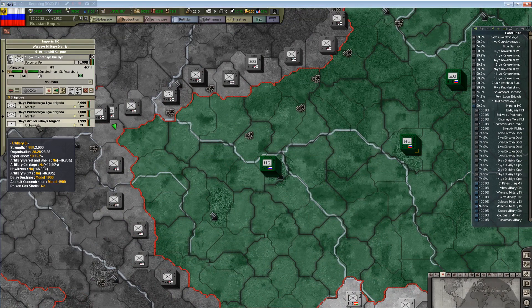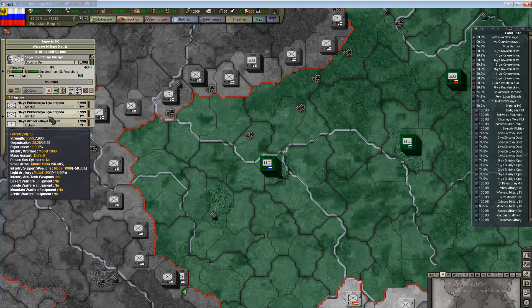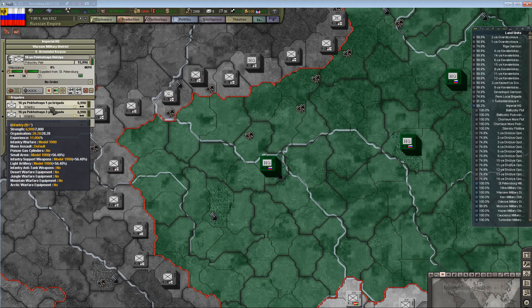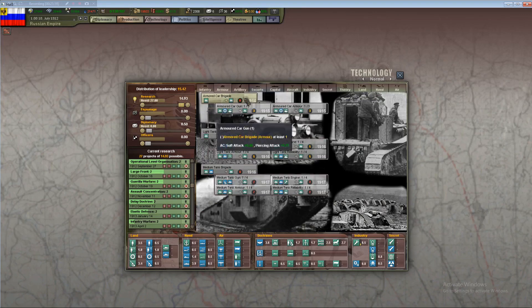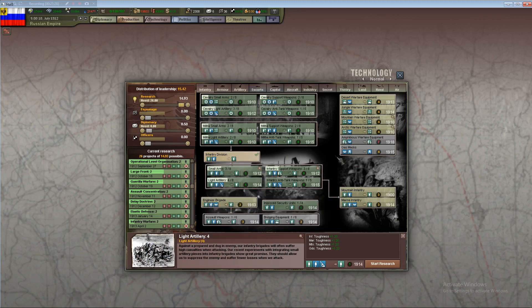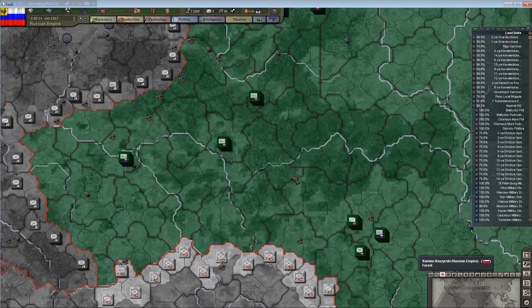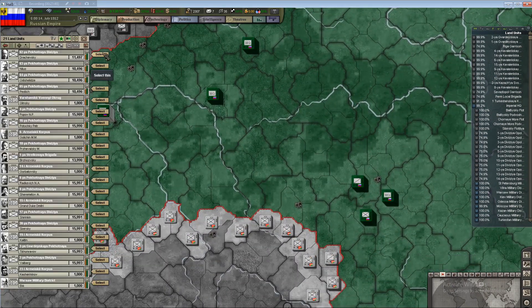Serbia is mobilizing. More IC — good for me. That should bump up to about 190-191. Greece is mobilizing, Bulgaria is mobilizing. Serbia, Greece, and Bulgaria are all mobilizing right now — I think the first Balkan War is about to start. Let's make sure all these guys are detached. Looks like a couple could get merged together — merge. This one and this one — merge, put them together.